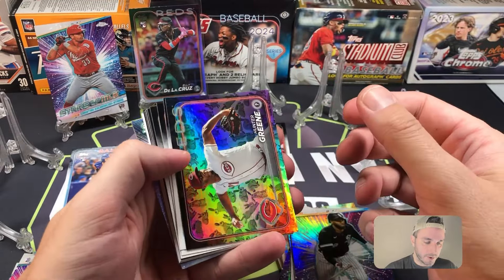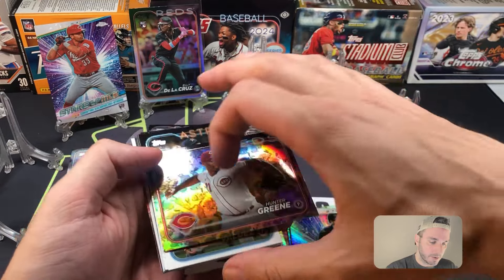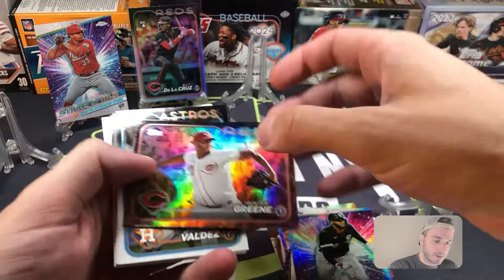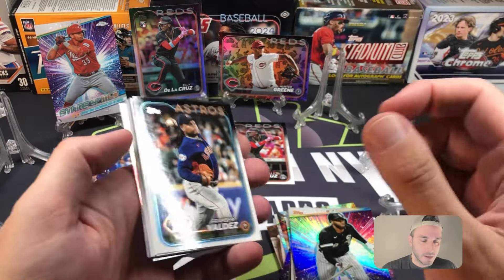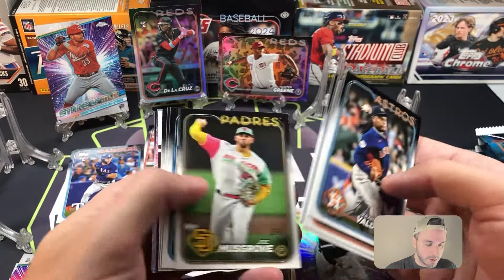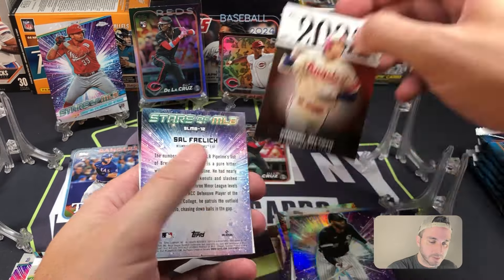Oh nice — Hunter Green! That's a different parallel. This is gonna be a little rarer. This is the Rabbits parallel — one out of 56 packs. Very nice pull there. So one out of 56 packs for that Hunter Green. Decent name too — I like Hunter Green a lot. Young pitcher with just absolute ridiculous arm talent. Really nice card there, I like the more rare holiday parallels.